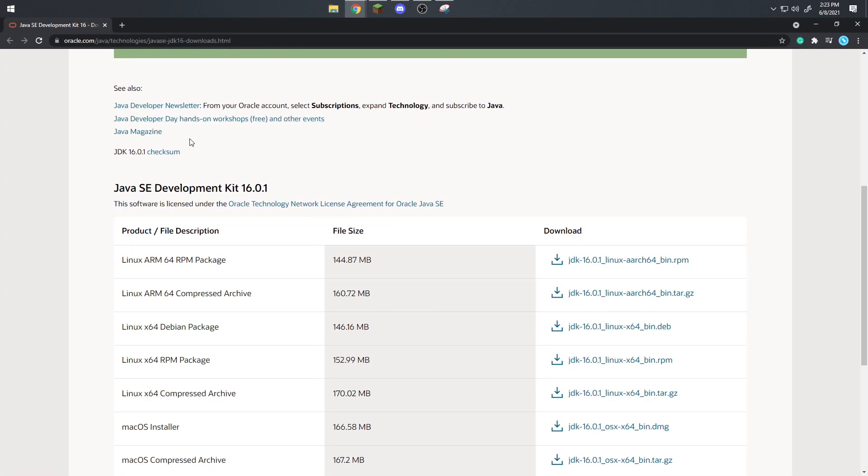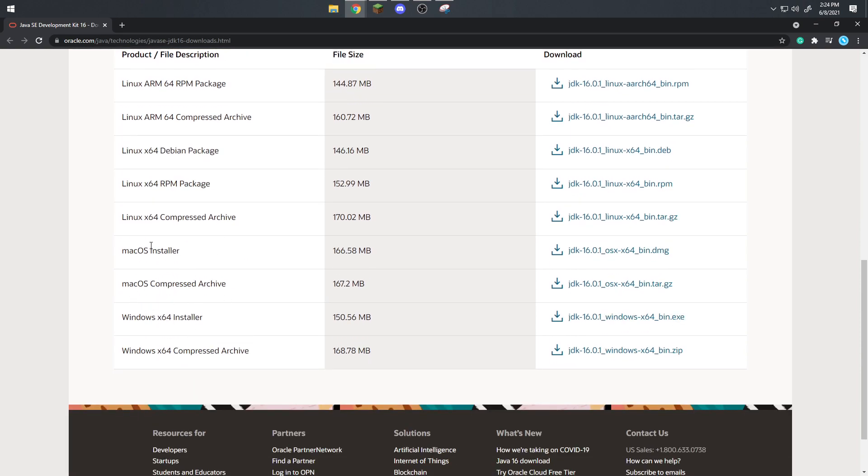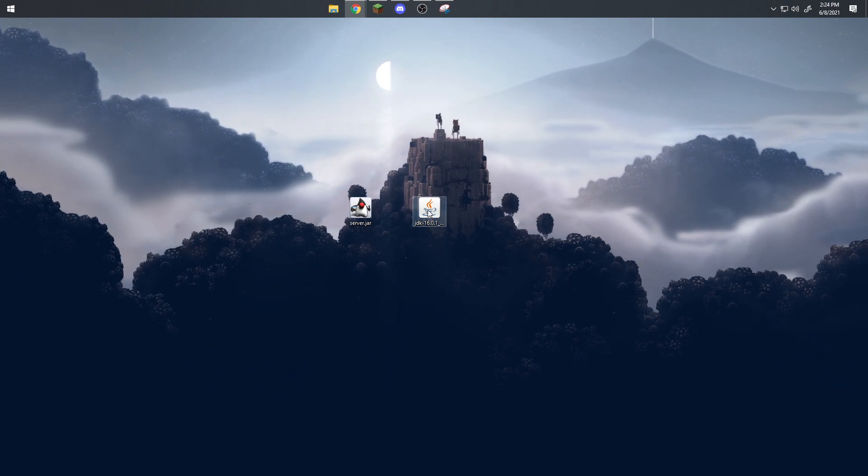I'm going to provide a link in the description which will bring you to a page where you can download the latest version of Java 16, which is required to run the latest version of Minecraft. If you have Windows, use the Windows 64 installer; if you have Mac, use the macOS installer.